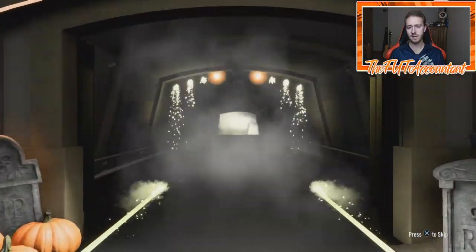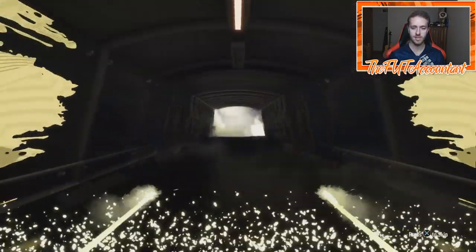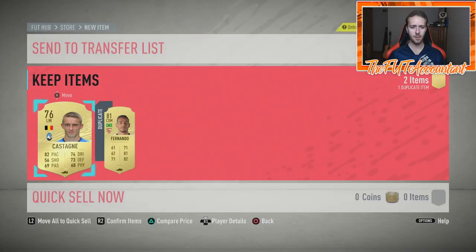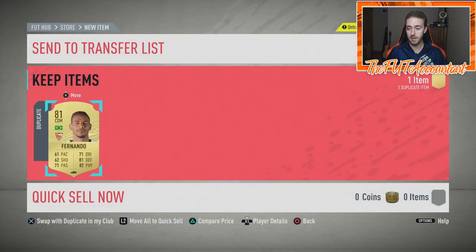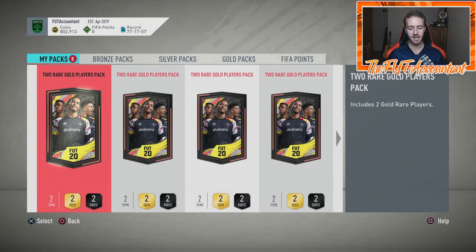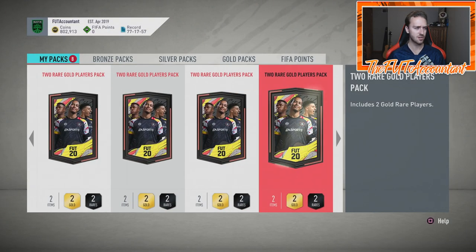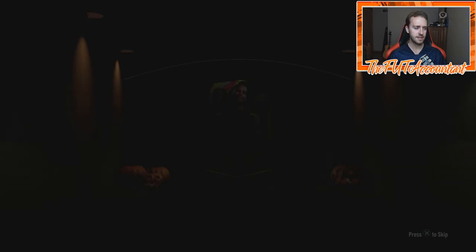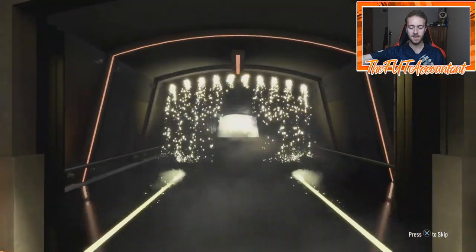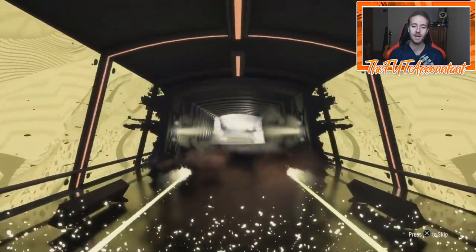Also today, we got the Mascherano CDM flashback SBC. I'm not sure how you guys were feeling about that one — it's honestly not too terrible of a card, in my opinion. But at this early in the game, locking away probably like $60,000 or $70,000 coins, I just don't know if it's actually worth it to put those coins away right now. EA Sports, show me the walkouts.